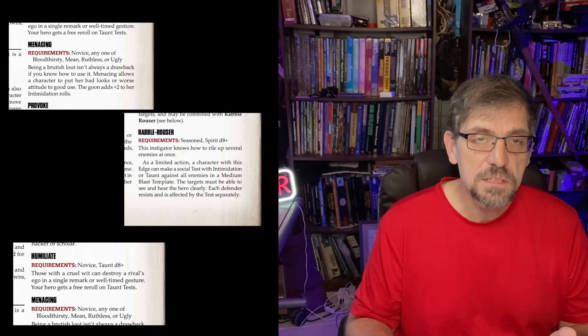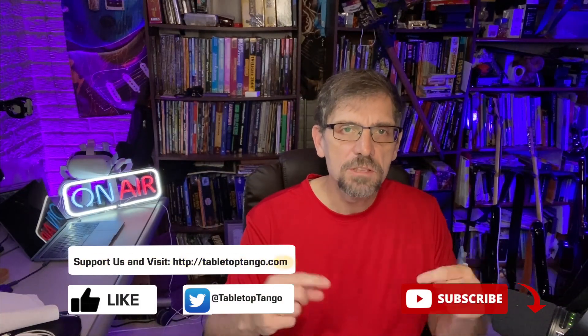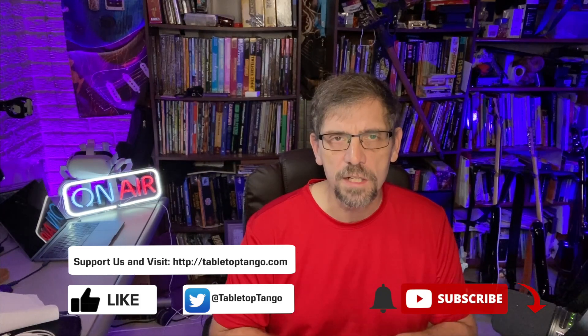Those are some more tips for new Savage Worlds players. Understand the initiative system — dig deep and know how it works. Take advantage of shields. Learn how jokers and edges can help with multi-action penalties or help you build an interesting character. Don't forget called shots — you can bypass armor or deal massive damage shooting for the head. I'm Carl with Tabletop Tango. Likes, subscribes, all that good stuff — we appreciate it. Check out Mastering the RPG as well, now in its third season. Catch you later.